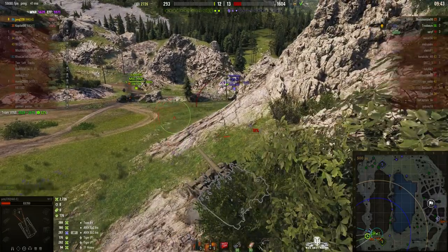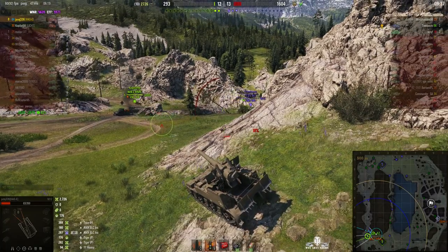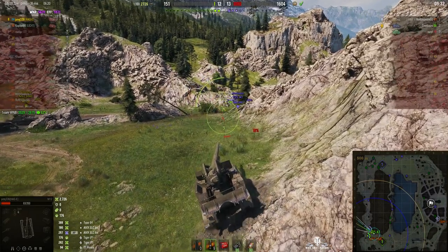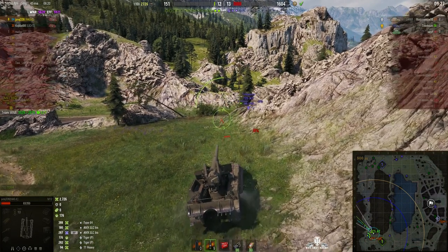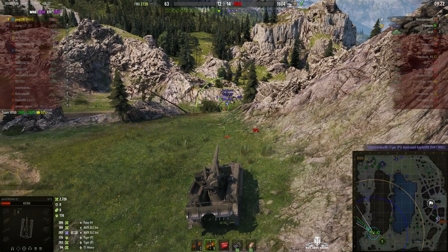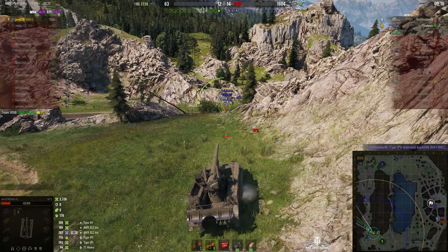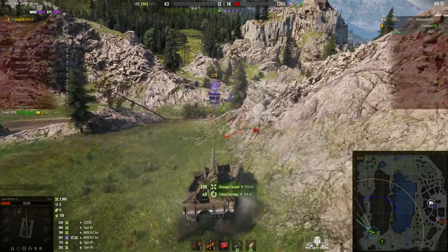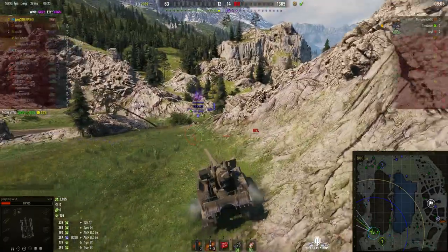At least three light tanks: the Leopard, the Type 64, and the AMX CLC. That's a very nice medal to get because those light tanks normally kill the arty — but he's done it the other way around. Unfortunately we just lost the M41 who tried to take on the T25 and got shot by the Tiger instead. That Tiger P must be coming up from the town behind Juraj.